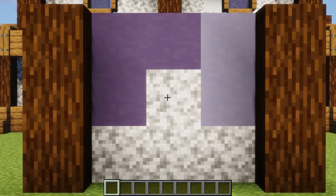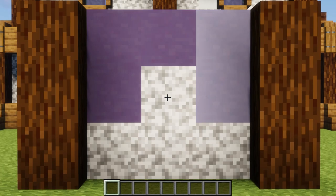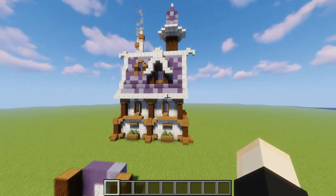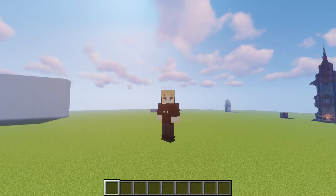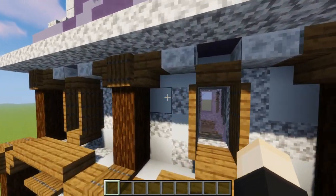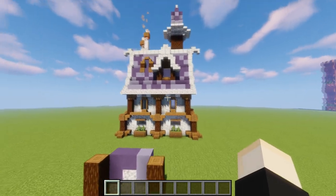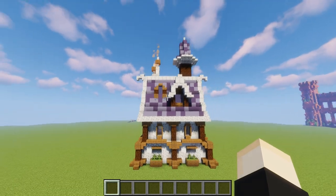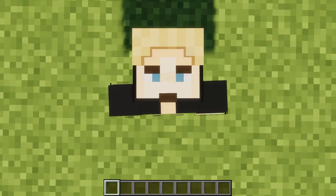Number 3 uses terracotta for the roof again, along with diorite — one of the most hated blocks in the game, though you could swap it for calcite. We have logs on the sides for a nice medieval house. I love the white of the diorite mixed with white concrete. The powerful contrast of white against dark logs is what really makes this block palette work.